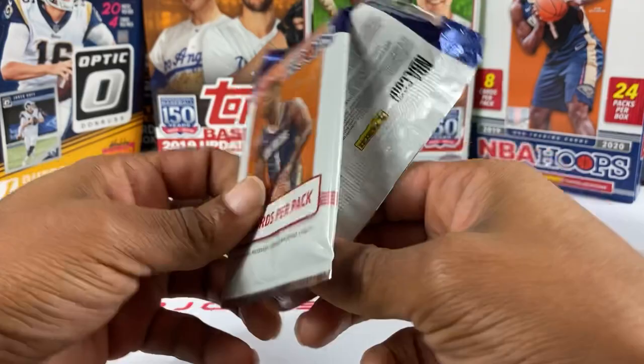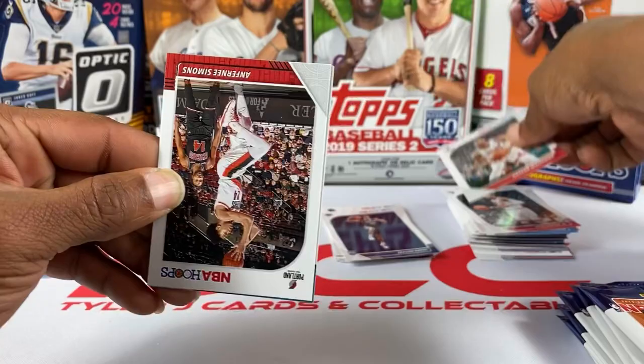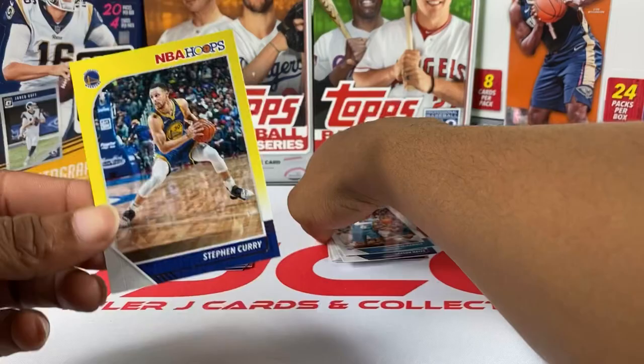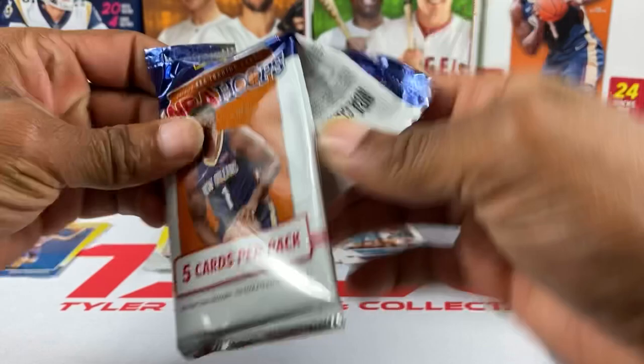Brook Lopez — they love giving out his parallels in every single brand. In Prizm you get a bunch of his silvers. Wish he balled harder. He was balling last year, he just got old. Otto Porter Jr., Hassan Whiteside, Anthony Simmons, Jaylen McDaniels rookie for the Hornets, and our yellow is Steph Curry — good old Steph. Get well soon and come back for revenge next year. You and Klay — I wouldn't even play this year if I was you, just heal and come back bigger and better.